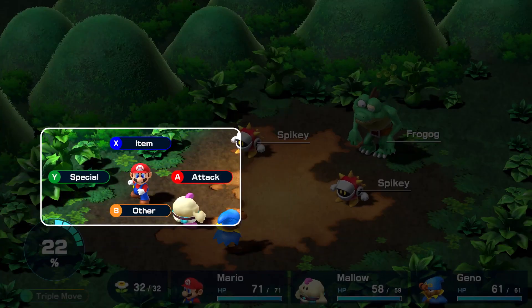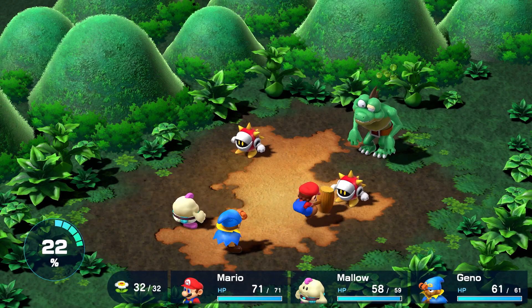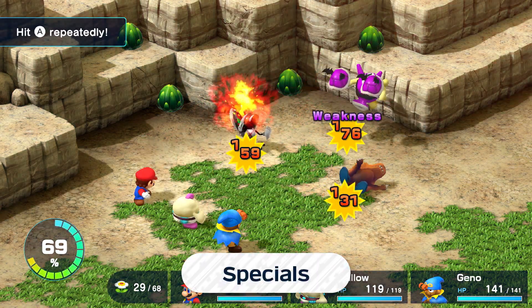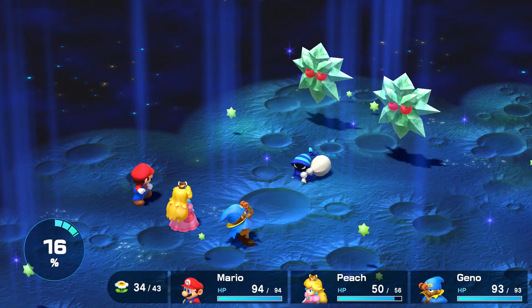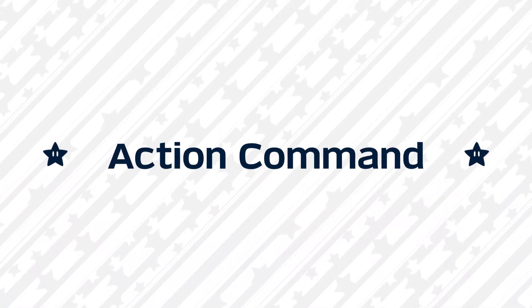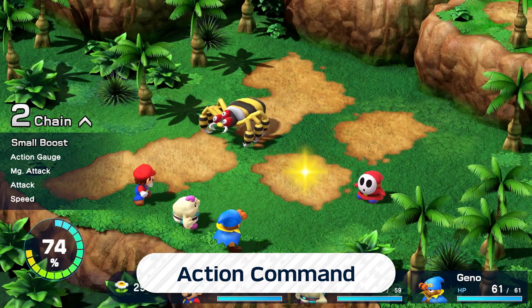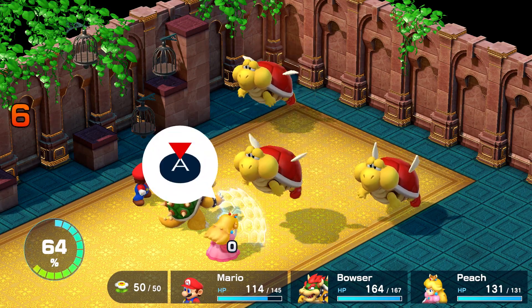Touch an enemy to initiate a turn-based battle. You'll fight by selecting an action from four commands. In addition to regular attacks, you can use specials that are unique to each character. Specials aren't limited to damage-dealing attacks — they can also restore HP or give allies a boost. The most important thing in battle is the action command. Press the A button with good timing, and you'll deal more damage to enemies or decrease the damage you take from attacks.